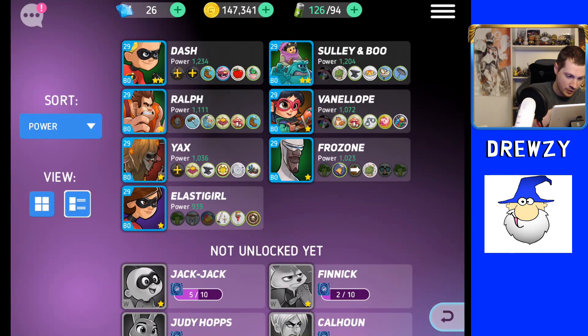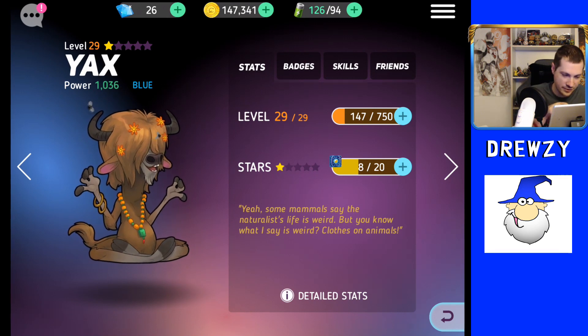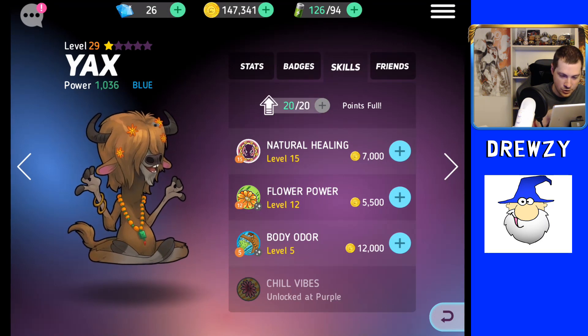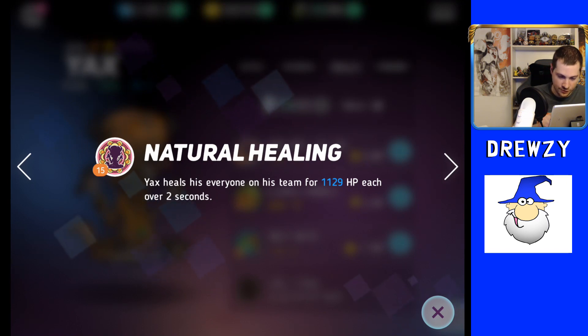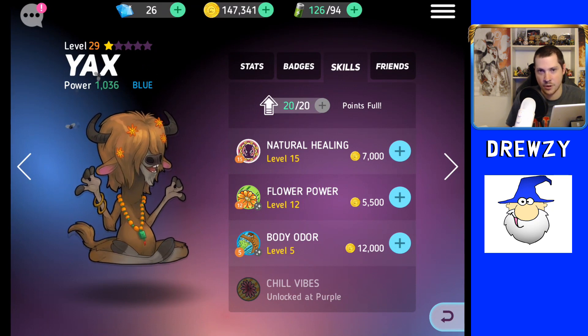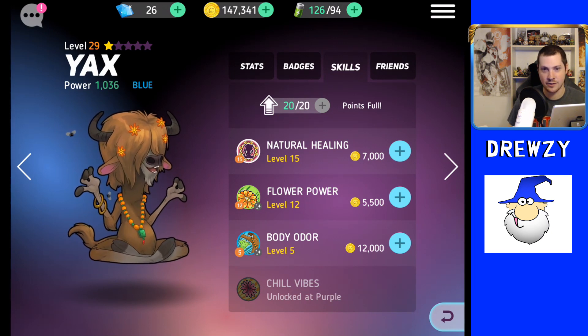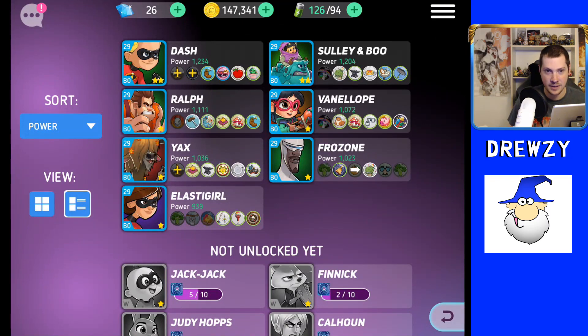One character I'd highly suggest leveling up is Yax. He's often ignored early on, but he's very useful because he can heal. His healing ability heals all allies for 1,129 HP over two seconds at my current level — it's his charged energy ability. Level up Yax's heal so you can stay alive; he helps a lot in both PvE and PvP.